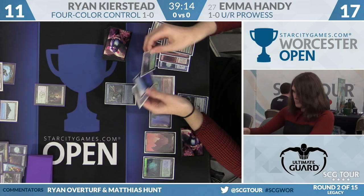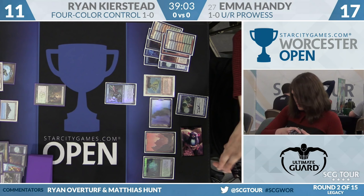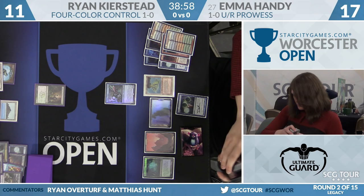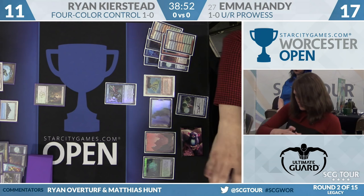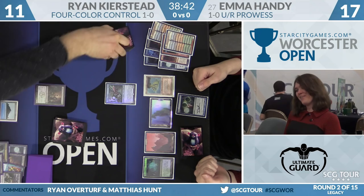Ponder shows three lands — that's not a tough decision at all. Certainly don't need the fifth, sixth, or seventh land. When I watch Blue-Red Prowess play Ponder and Brainstorm, it feels more like a combo deck in how it makes decisions. Well, it's similar to the way Burn is a combo deck — if they resolve about six spells, they win the game. My philosophy on Ponder is ask for more. She has a fetch land so she can keep a Ponder with only one good card; that Ponder had three blanks — easy shuffle.